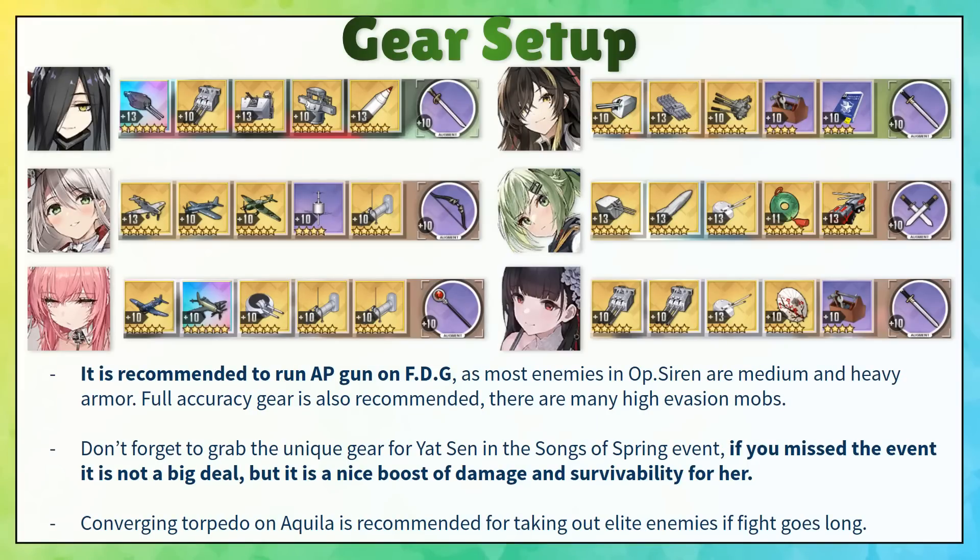Overall, this general fleet has good farming speed, can easily kill elites and bosses without the need to switch gear, and most enemies in Operation Siren won't even be able to damage them due to how fast they kill their enemies. But again, mobs in Operation Siren are pretty easy, so if you don't have the most optimal ships it is totally okay. I just find this fleet to be the most efficient. And because this fleet uses a lot of unique gear, it reduces gear swapping by a lot — I really don't like swapping gear around for different ships, so that is a pretty big plus.